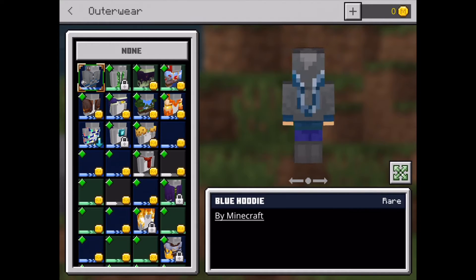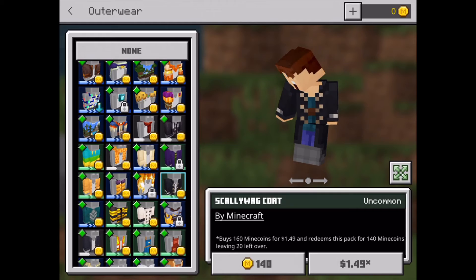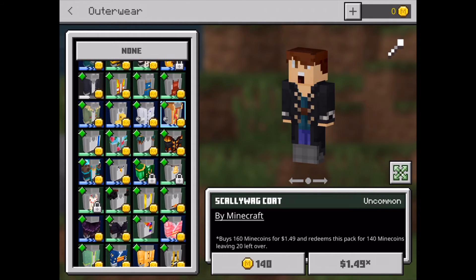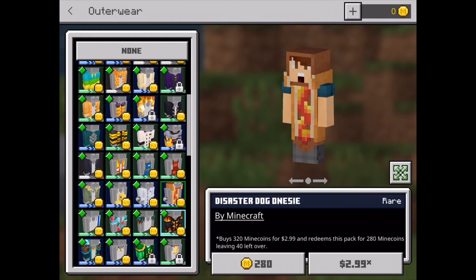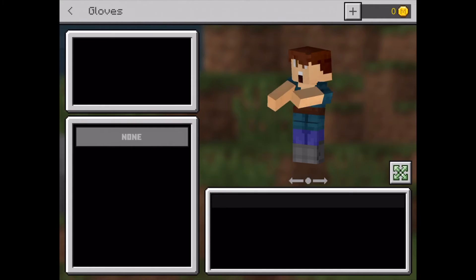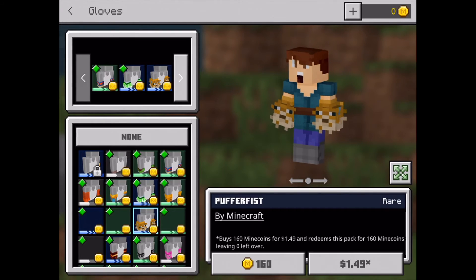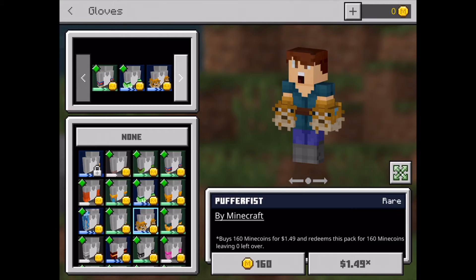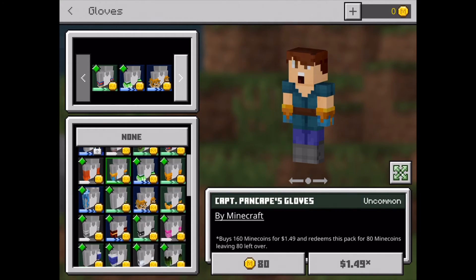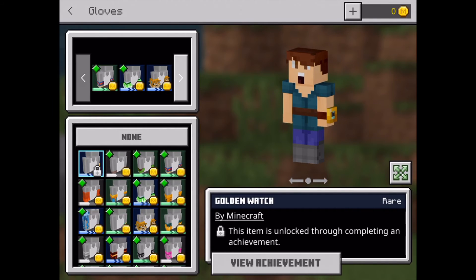You can wear outerwear — jackets, scarves, and coats. You can pay mine coins for some of these, unlock some, and some are free. You can put stuff on your arms like pufferfish and nether witch gloves and other sorts of things. Lots of these you have to pay mine coins for, but some are free and some you have to unlock with achievements.